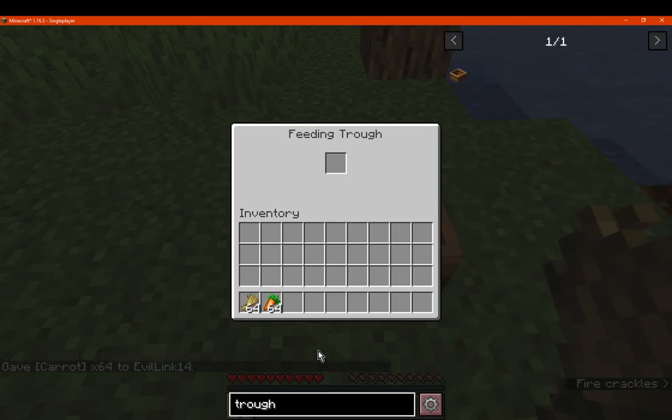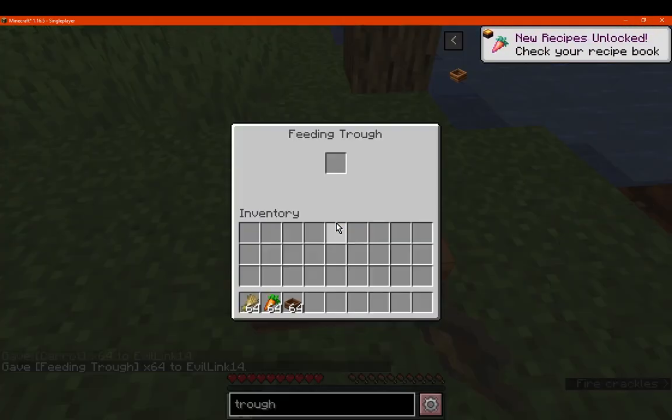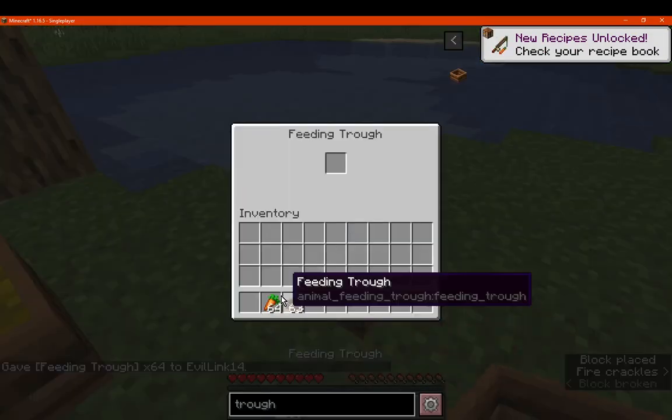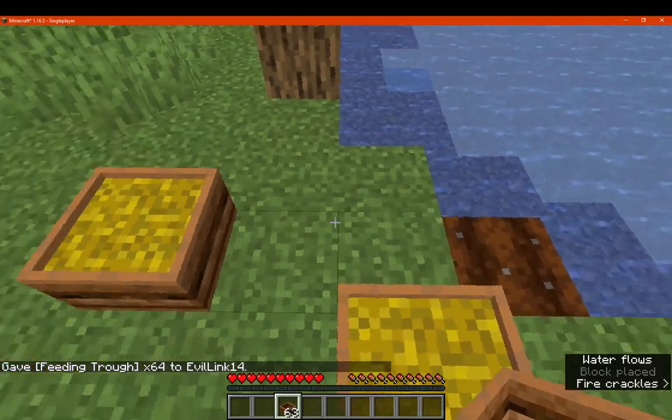I'll get more troughs and put food in there. I assumed the texture would change to represent each food, but nope — it's just the same texture regardless.